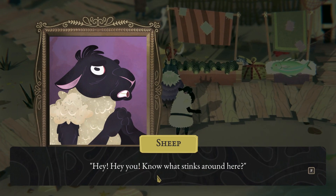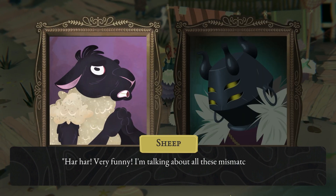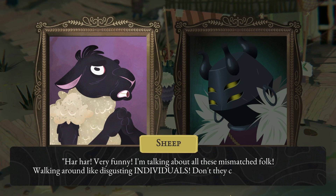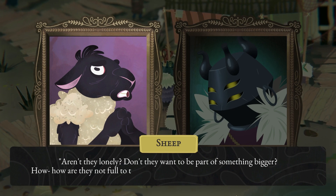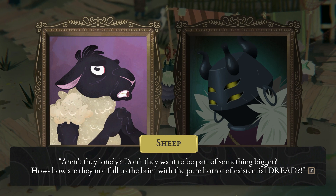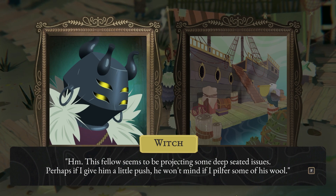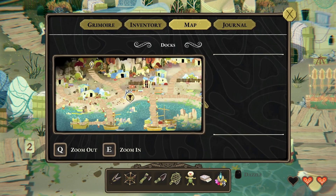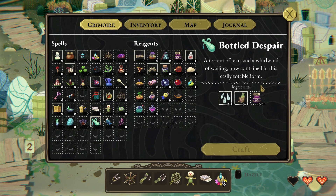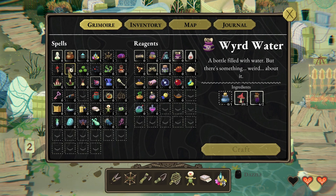You know what stinks around here? I'm talking about all these mismatched folk walking around like disgusting individuals. Don't they care about unity at all? Aren't they lonely? Don't they want to be part of something bigger? How are they not full to the brim with the pure horror of existential dread? You leave the sheep to spiral deeper into his own metaphysical pit. This fellow seems to be projecting some deep-seated issues - perhaps if I give him a little push, he won't mind if I pilfer some of his wool. Bottled despair - how do you make that?